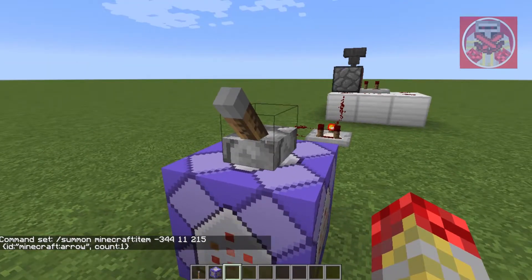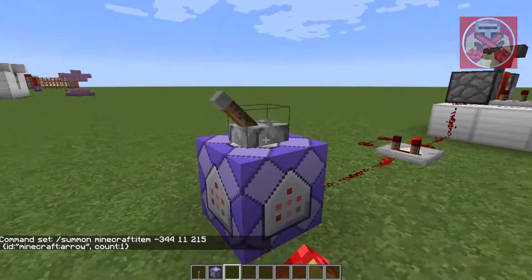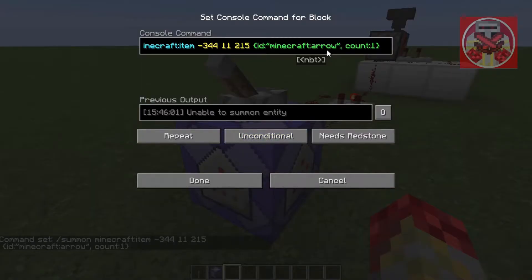And when we pull the lever — unable to summon entity. What did I do wrong?